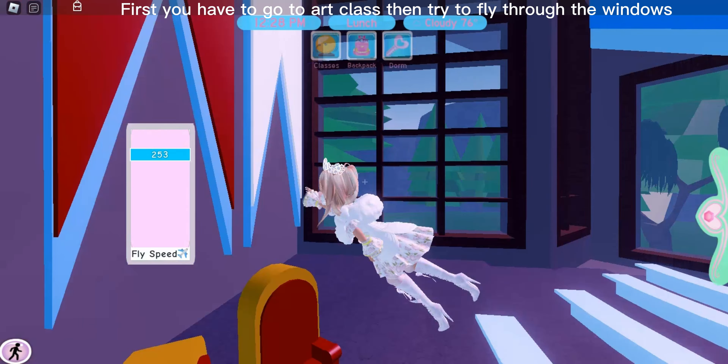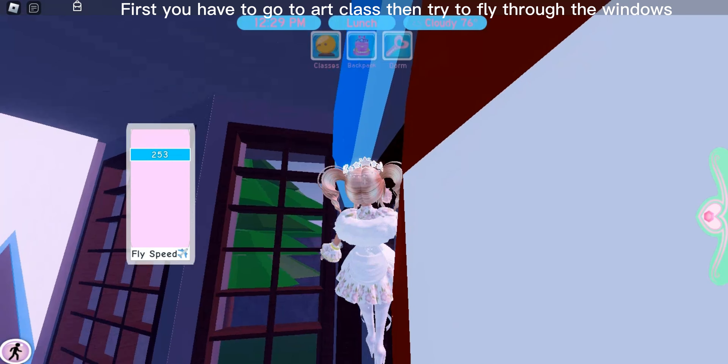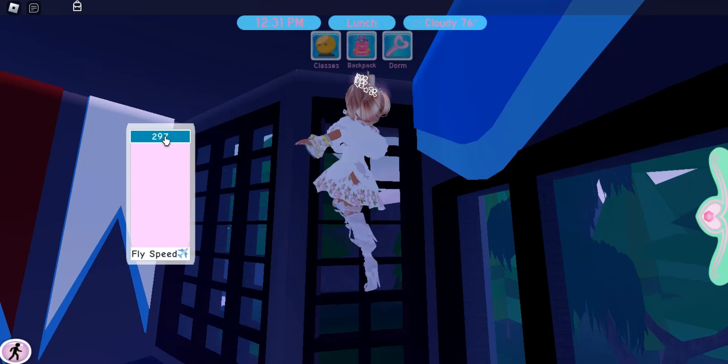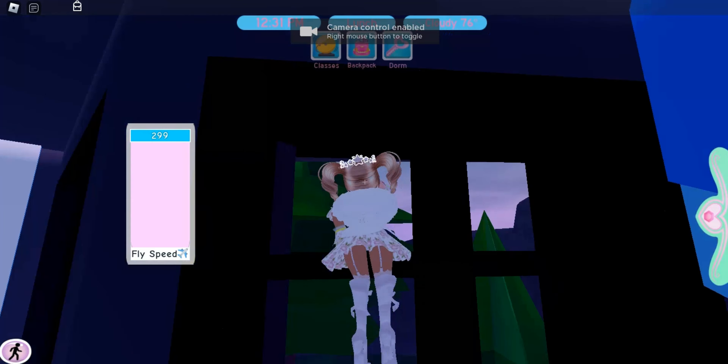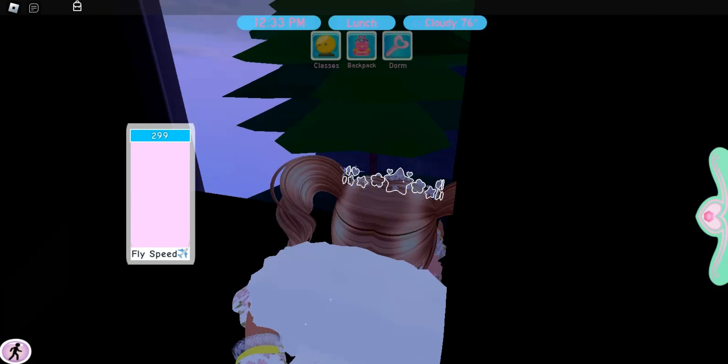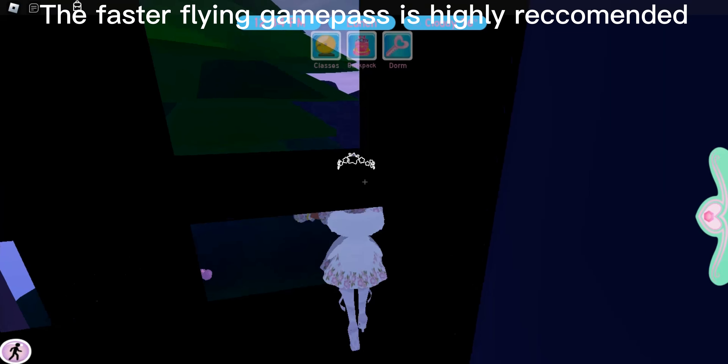First, you have to go to art class, then try to fly through the windows. It's kind of hard to fly through the window on your first try, so the faster flying game pass is highly recommended.